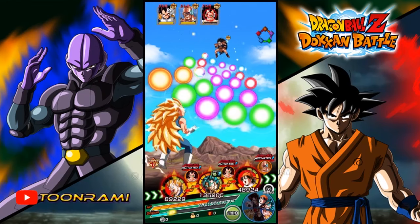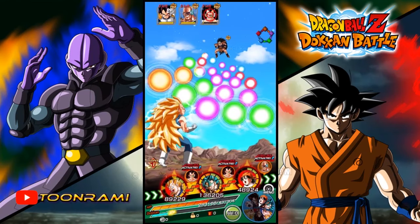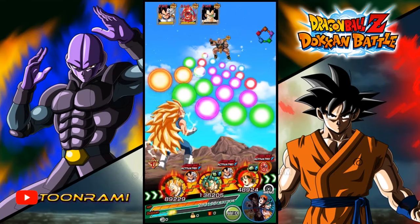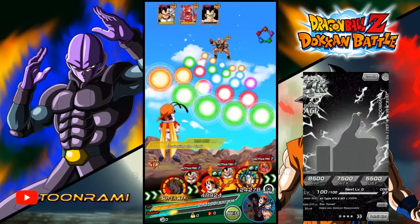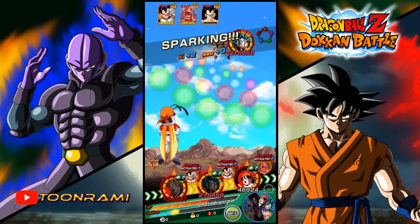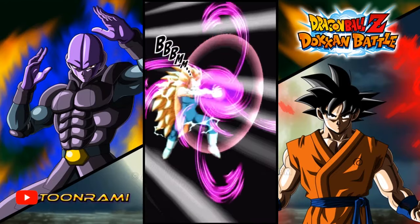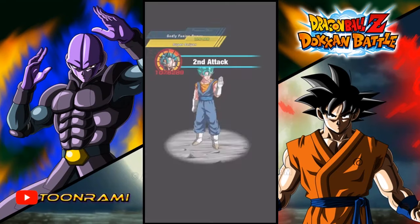I don't want to waste an attack on Raditz — he's almost dead, I'll leave that to Pan. So after Raditz I'll set my sights on Nappa. Hopefully that stuns him. Then Vegeta Blue — hopefully not get hit with a Super — and Pan can use an Ultra Super. Awesome. Super Saiyan 3 Vegeta is my number one unit. Yes! He stunned!